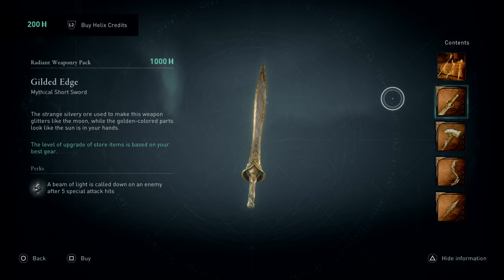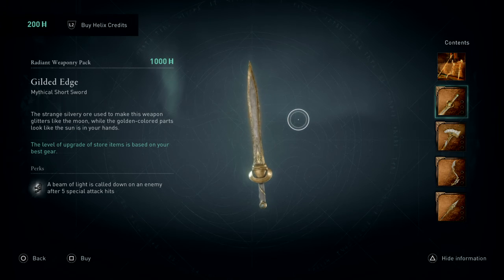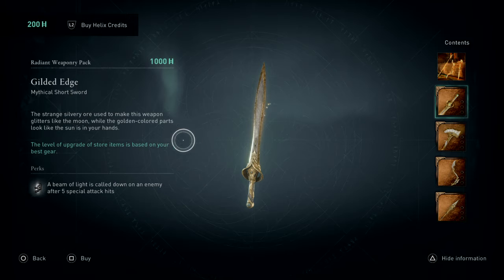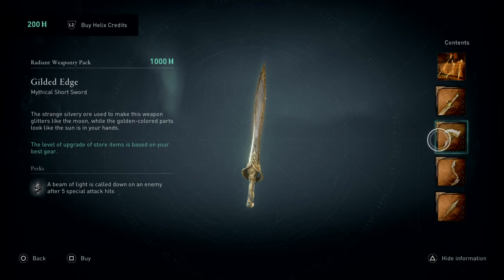The strange silvery ore used to make this weapon glitters like the moon, while the golden colored parts look like the sun is in your hands. Cheese, this does look cold, I'm not gonna lie — this is like an easy vibe. The special perk: a beam of light is called down on an enemy after five special attack hits. That seems pretty cool — is it just a visual thing or does it burn them? We don't know.